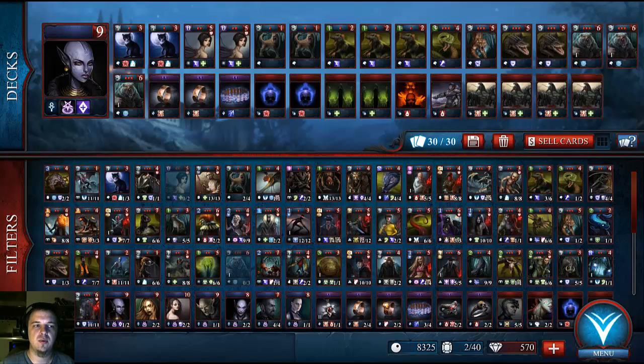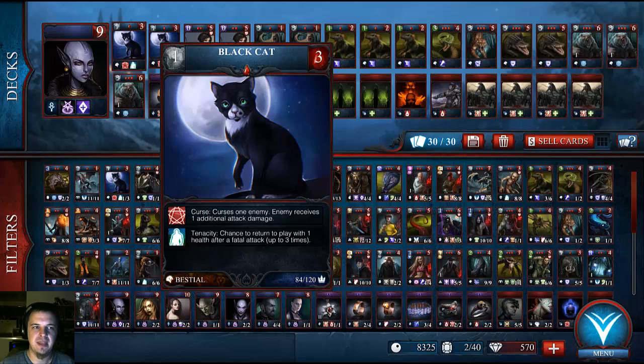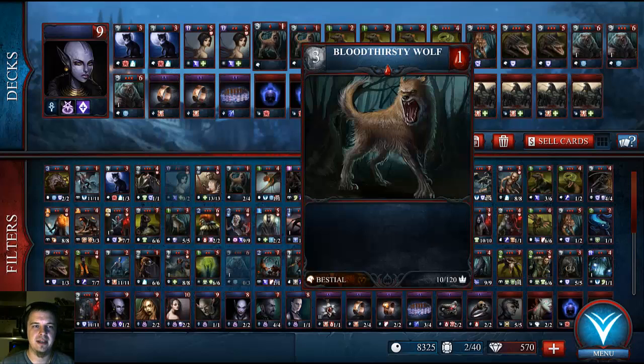We'll start off with the one-cost Bloodlust creatures. These creatures all take one turn to get up. I have two Black Cats. They have the Curse ability, which allows them to deal an additional damage, so they're basically two damage with three health. And then they also have Tenacity, which allows them a chance to survive death up to three times, which is quite nice.